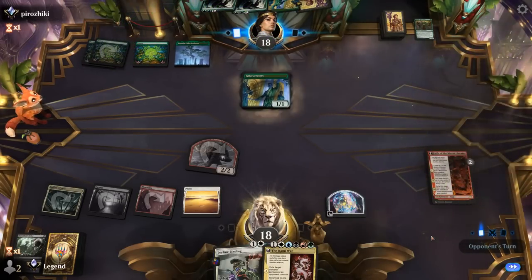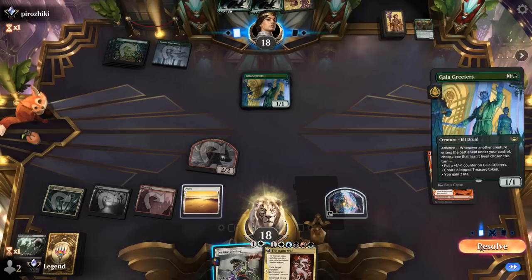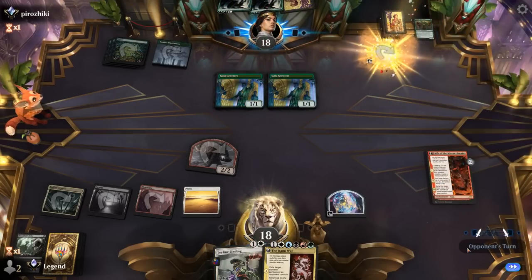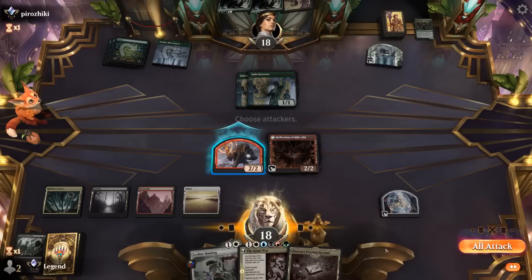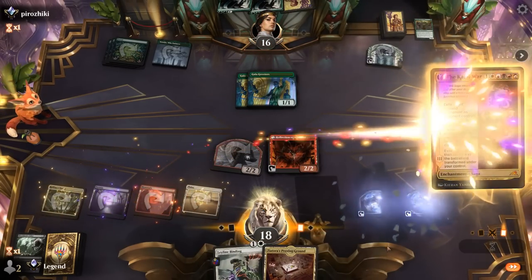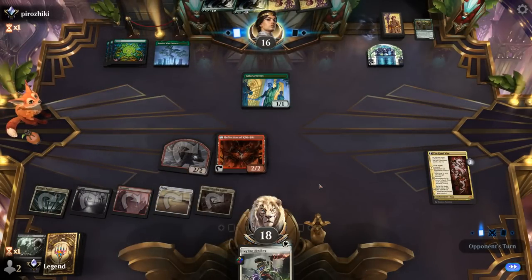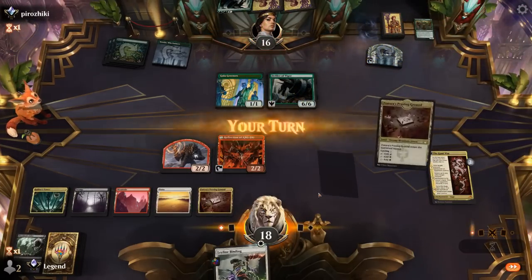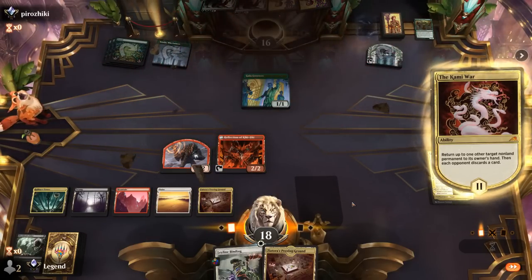Opponent runs out Boseiju, so we don't have to worry about it. Double Galagreaters here — we could Binding one of the Galagreaters so they don't get a chance to make a treasure token, but I think we just let that go. Next turn we'll play Kami War, which can also bounce Defiler after they play it, hopefully before they get any value. So we exile the Galagreaters. I don't expect them to have many answers to our Kami War, so once it transforms it can take over. There's Defiler — besides making a treasure token it's not going to accomplish much, and our opponent concedes. On to the next one.